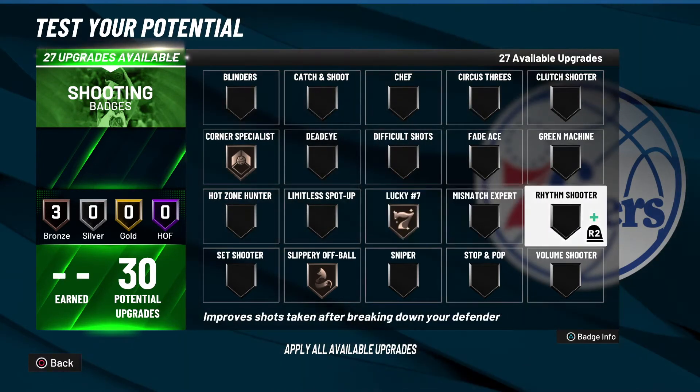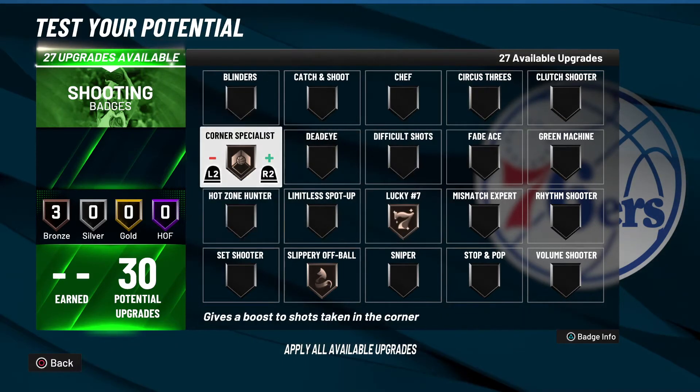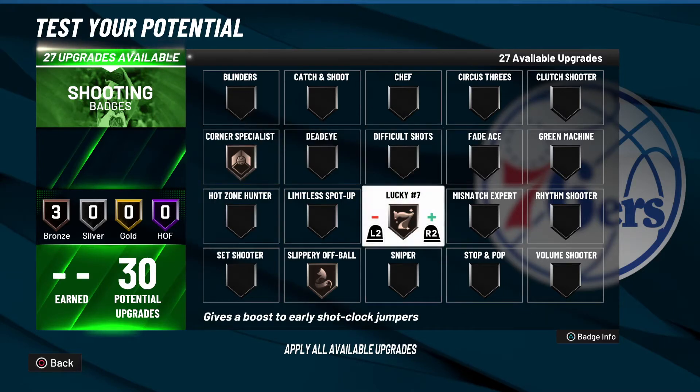Lucky Number Seven is also C tier — I actually rock this on bronze. It's very situational: it pops when you're taking a quick shot, like when someone scores and you get back down court and throw up a quick three. I primarily play Rec, so it doesn't come up that often. In twos at the Park I'd probably throw this on hall of fame for sure, but for Rec and occasionally threes, I wouldn't put it any higher than bronze unless they buff it.